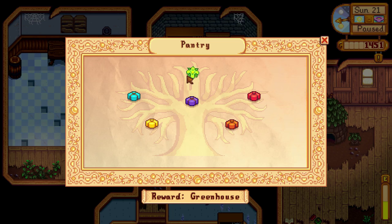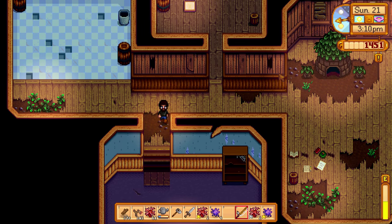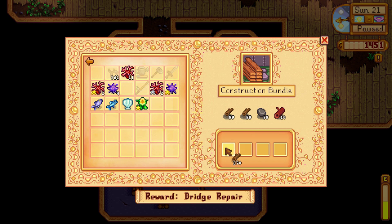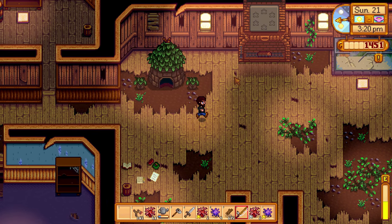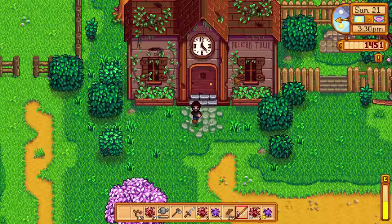I think this is the one I really want — Pantry. Artisan, summer crops, fall crops, because it gives the greenhouse. Quality crops. Maybe it's just in here. Fall foraging. Construction bundle — there it is. I got those in. Stone — I wasted it all on my stupid slingshot. That's alright.